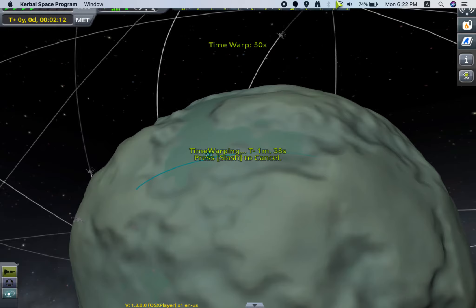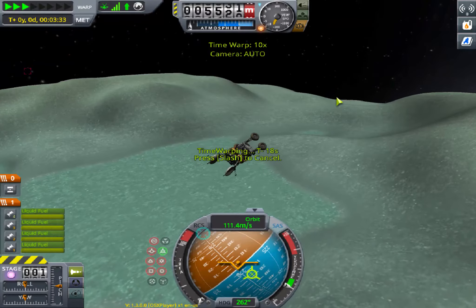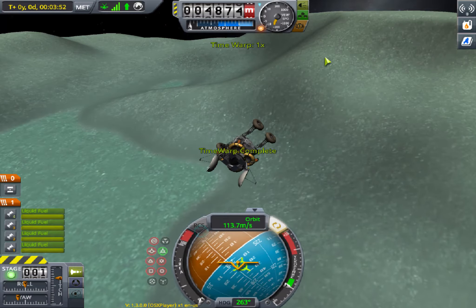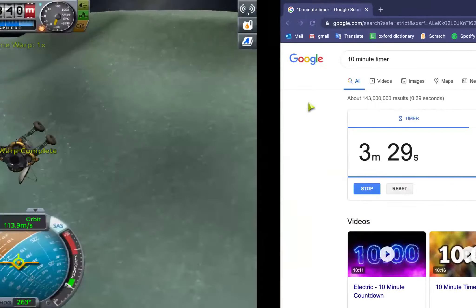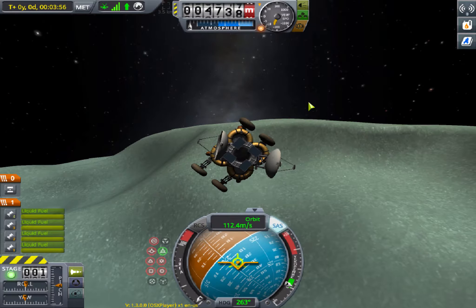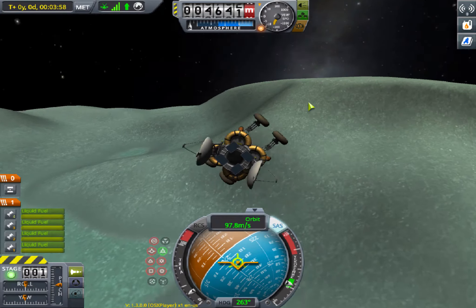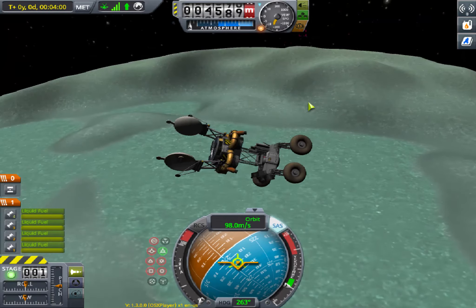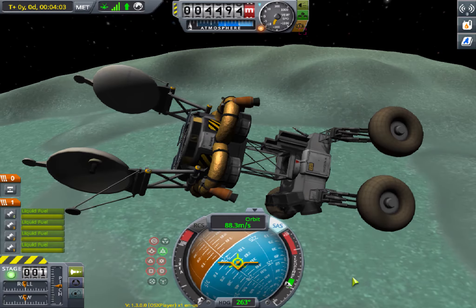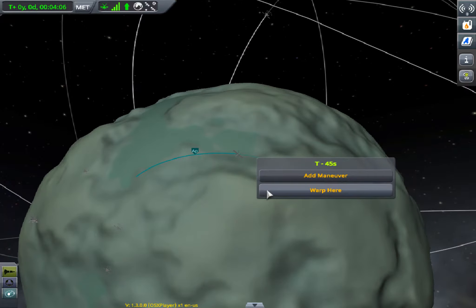Just time warp — don't use the auto time warp feature, don't do it yourself, you'll end up messing it up. I've done that before. The way I do it is by doing a great thrust on the descent, and then once you touch the floor or are going near the floor, immediately decouple. Then get to max throttle and make it fly away so it won't crash down on your rover.